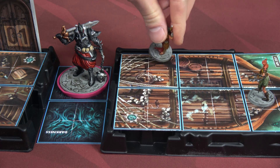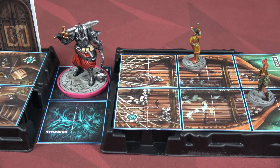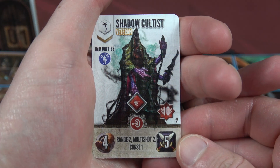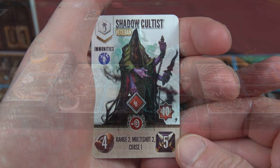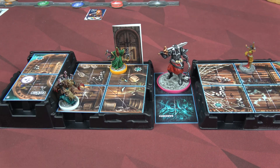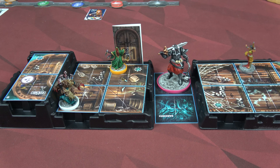We're going to finish up my turn by doing my abundance steps - one, two - and I think we're going to be fine right there. Next we have our shadow cultist veteran. He has a range of two, multi-shot two, curse one, moves four, attacks for five, and has 10 health - the same amount as that shadow knight. The shadow cultist will move four spaces. He has a range of two, so he can hit this area. That's exactly why Sun jumped out of the way.